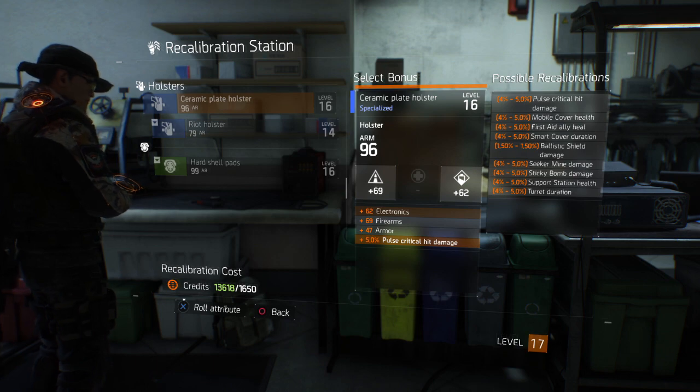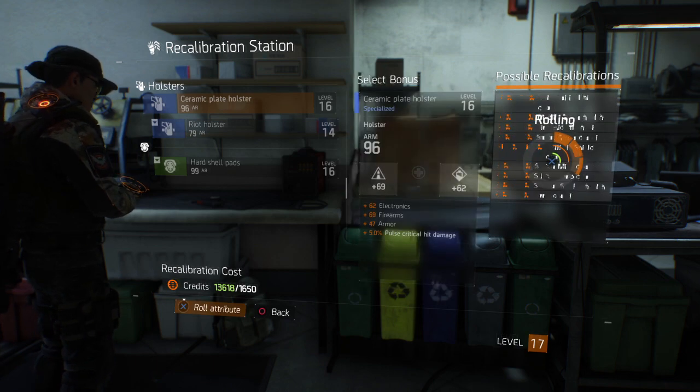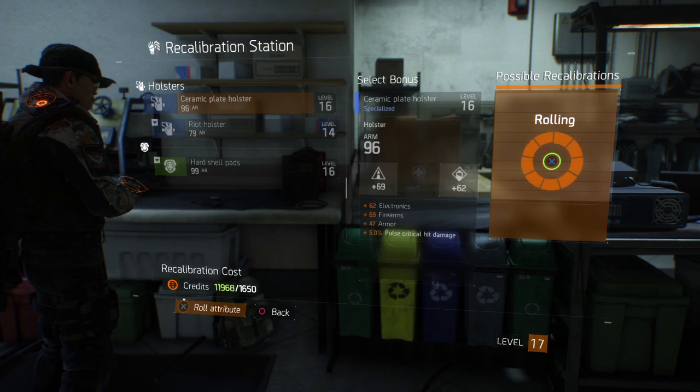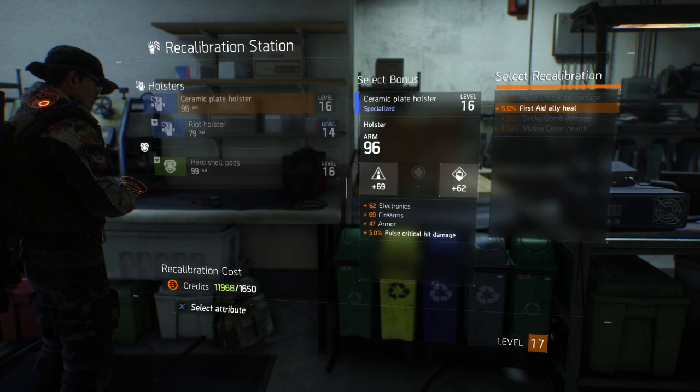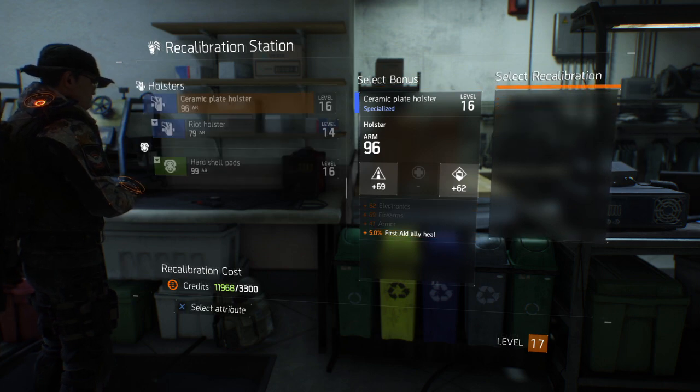For this example, I'm going to recalibrate this ceramic plate holster. You can choose any attribute to roll, so I'm going to reroll the pulse critical hit damage, as I am a medic and don't use pulse.